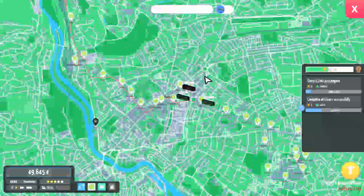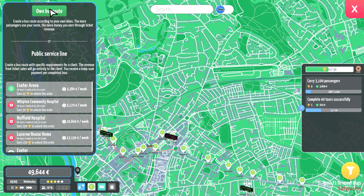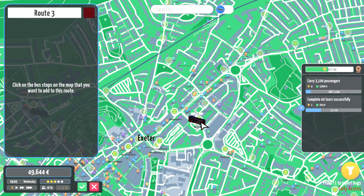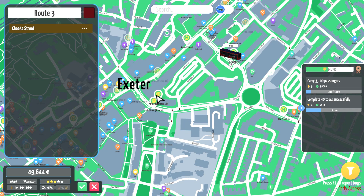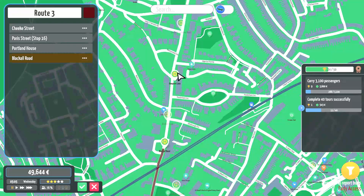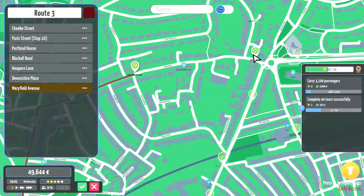The H bus has been more crowded than normal lately. Let's increase our network — we're still waiting on 25 crowny, so we'll build our own route. Starting at Cheek Street as all our services do, this is where the bus station is. Going down to get Power Street stop 16, then around through Portland House, Bracknell Road, and Hoopland Lane, then Devonshire Place.